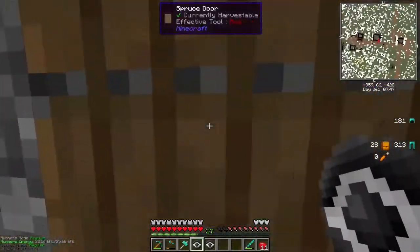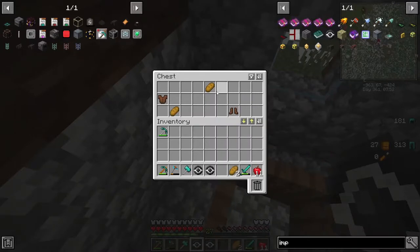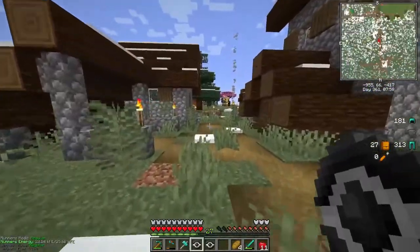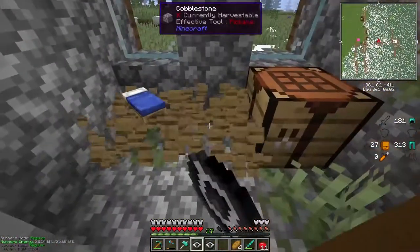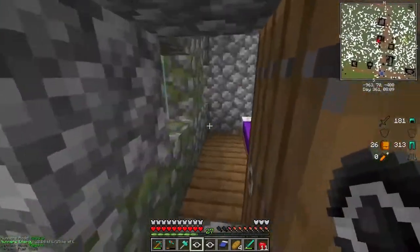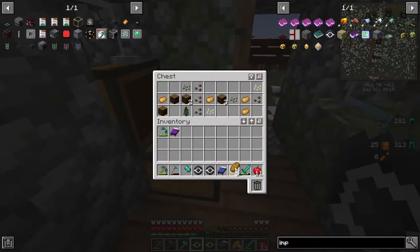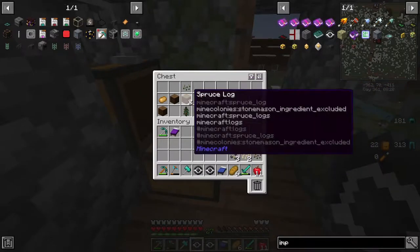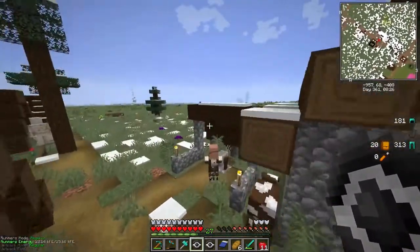First house was a dud. We got an iron golem - very cool! In here we got some bread - not totally a dud. In here we should have a bed - yep, we can steal that - and another bed up here - yep cool! We got some more bread, some potatoes, cucumber seeds, and pumpkin seeds. We are so taking this and making some farms.